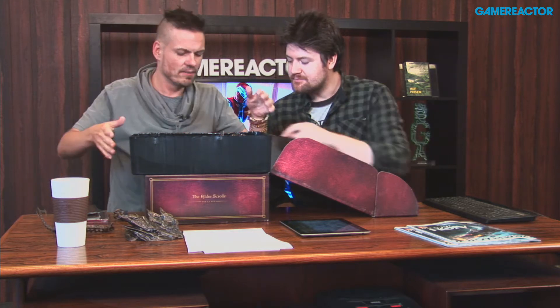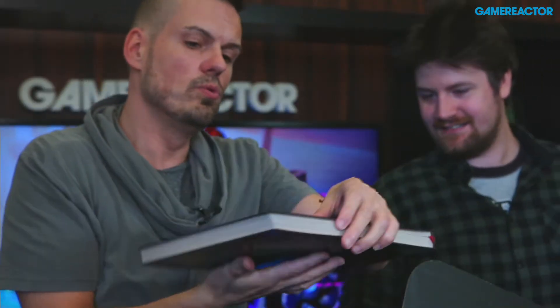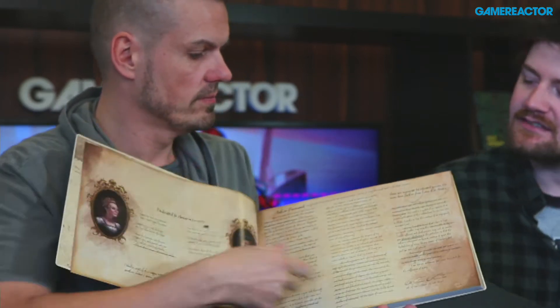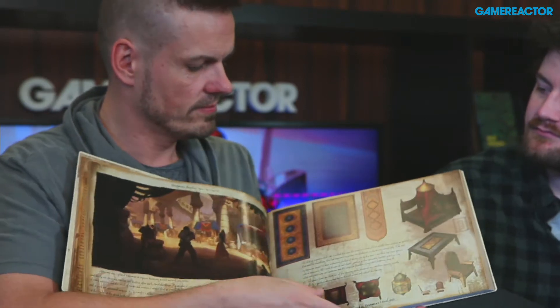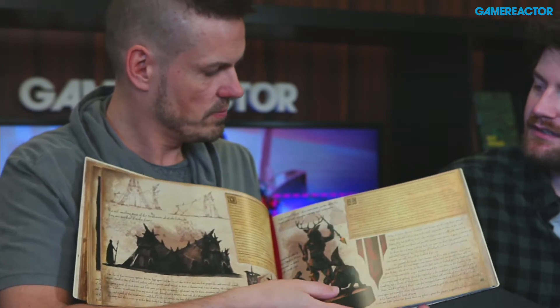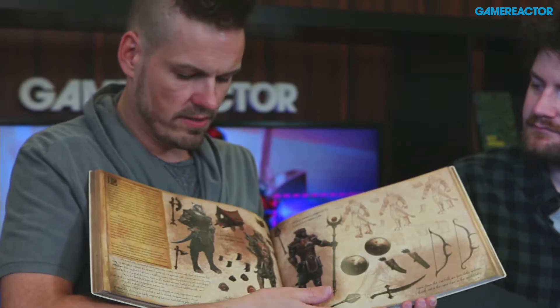This is probably the worst unboxing ever. There's more stuff in the bottom there. With scissors we've freed him. We're getting a very nice little bound artbook — oh, that is really nice actually. I'm guessing this Imperial Edition is a really nice thing if you're into Elder Scrolls and all the art and characters. There's a lot of text in there too, so there must be a lot of background info.